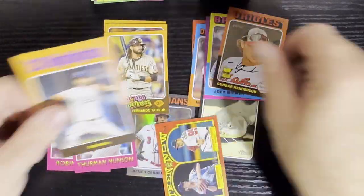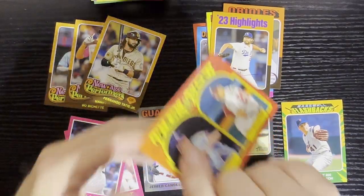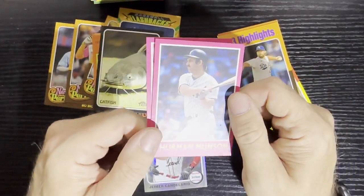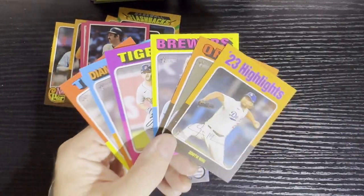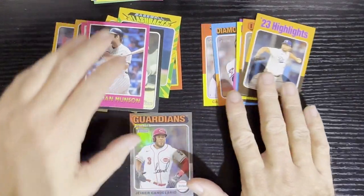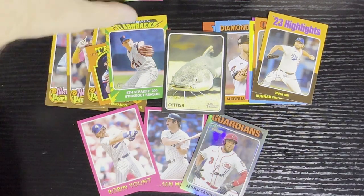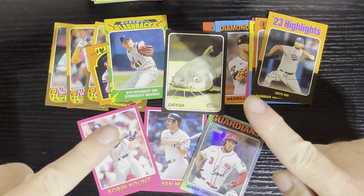Good variety of cards — we got three New Age Performers out of that stack, a Then and Now, a Baseball Flashback, the catfish Zoo card, and the two beautiful pink border retail exclusives of Robin Yount and Thurman Munson. And of course the single prints — we ended up with six total. The blaster boxes are a great way to get your single print cards. You just never know what you're going to get. What was your favorite card — the pink parallels, the hippie dippy error Guardians/Reds card, or the wacky Catfish Hunter Zoo card? Leave those comments. Until next time, Retro Rob saying: collect what you love.